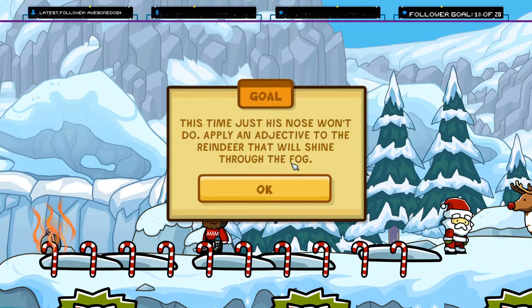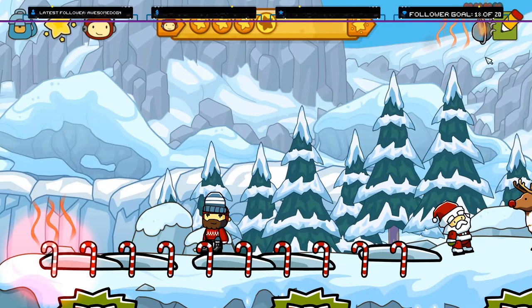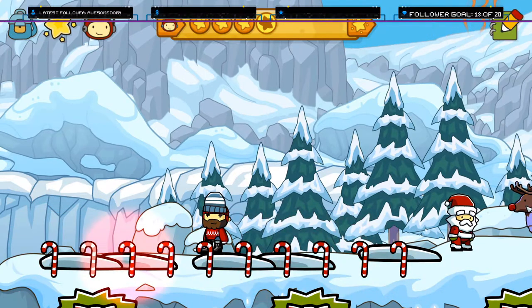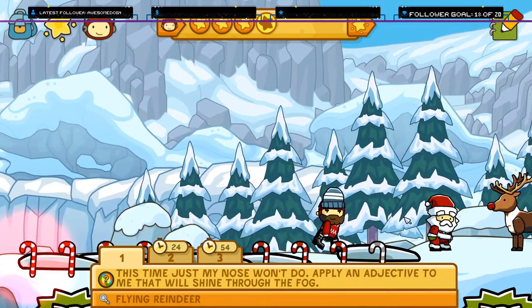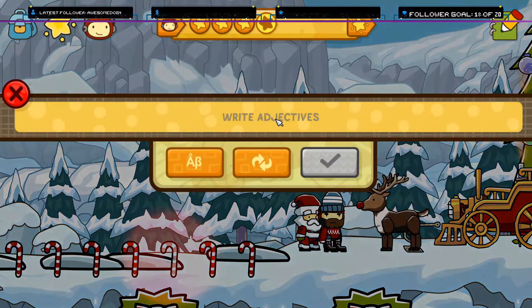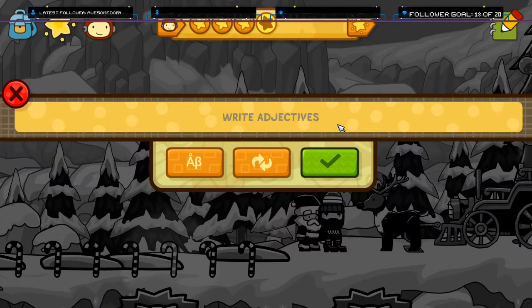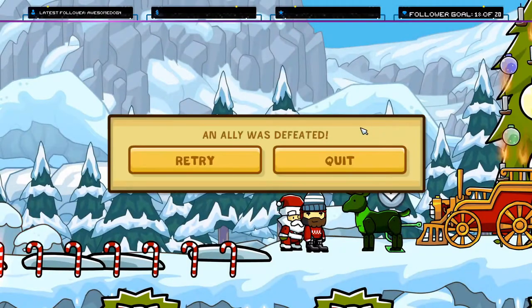This time, just as the nose won't do, apply an adjective to the reindeer that will shine through the fog. It doesn't work. Bioluminescent. It doesn't work. Radioactive. And just in case, I'll make it immortal. There you go. Oh! Kill the nose.